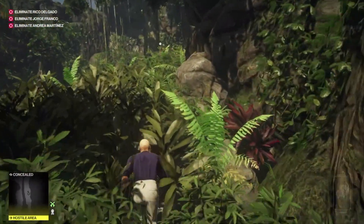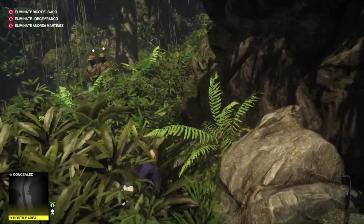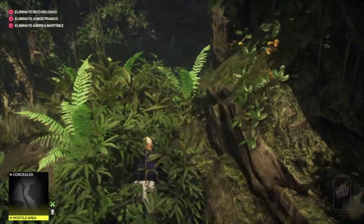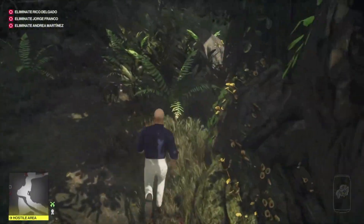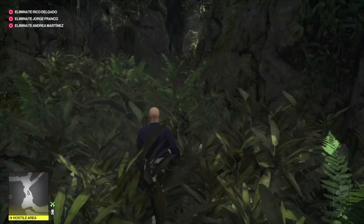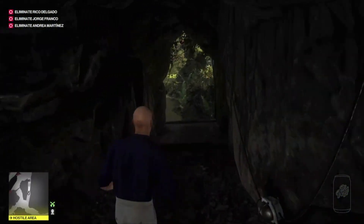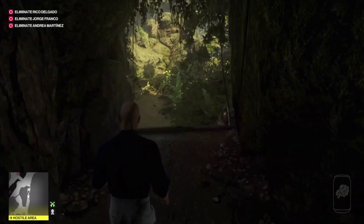Sneaking through this bush here — there are a couple of guards but you can sneak past them relatively easily. We're just going to head down through the processing area to the machine and grab ourselves some sort of disguise.